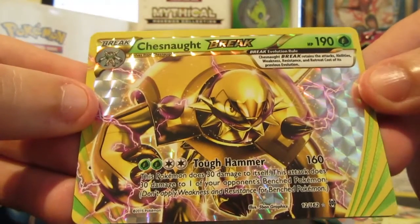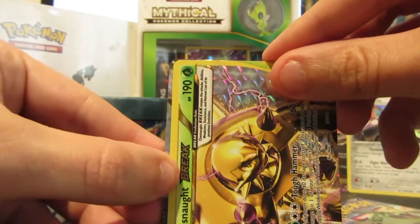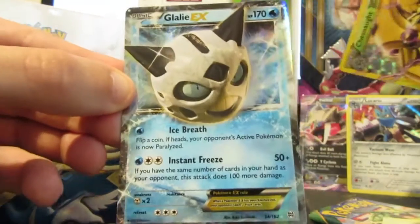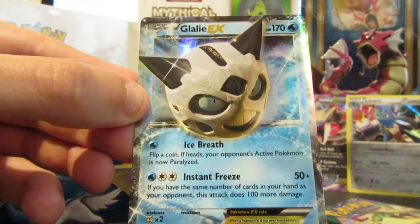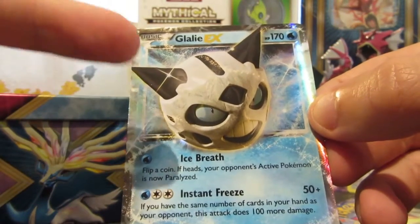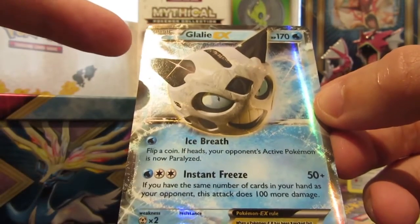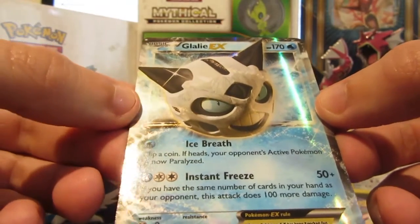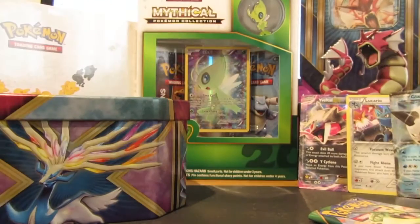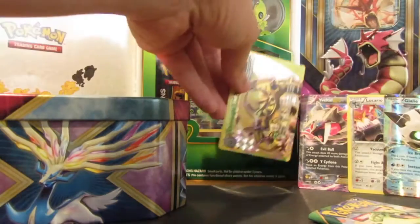Chesnaught BREAK — that's pretty sweet, look at that, that's really awesome! And we've obviously already had a sneak peek at the next one — can you guess what it is? Very nice. I think I've already got this card from a previous opening, but it's still pretty cool. I don't think the artwork is brilliant — it's pretty bland — but still, it's an EX card. Let's put the BREAK card at the back as well.